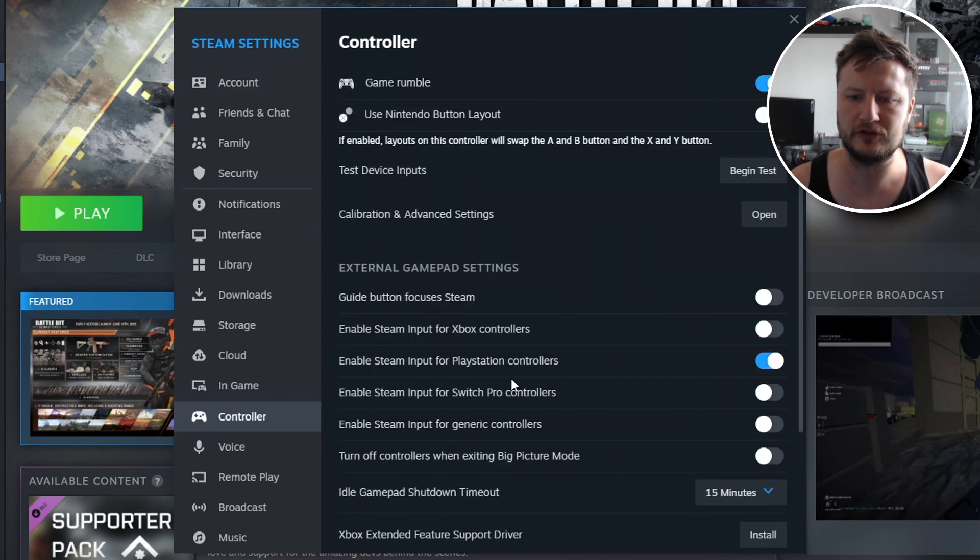You now need to toggle the option for the controller you currently have plugged in. I have a PlayStation controller plugged in, so I have toggled that option to on, which will enable Steam input for a PlayStation controller. If you are using an Xbox controller then toggle that one on, and if you are using a Steam controller then toggle that one.